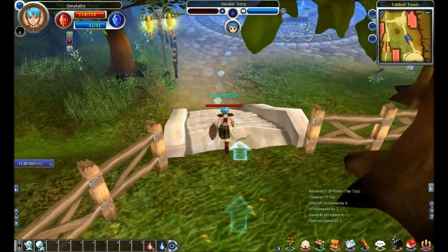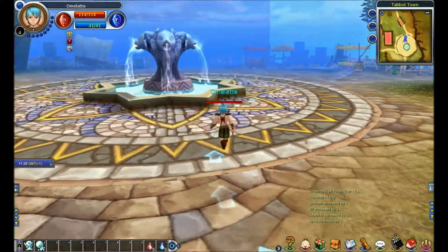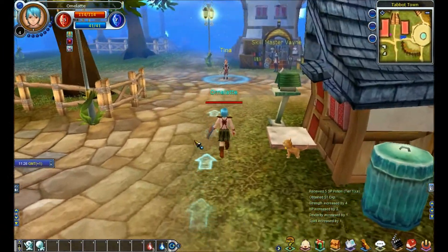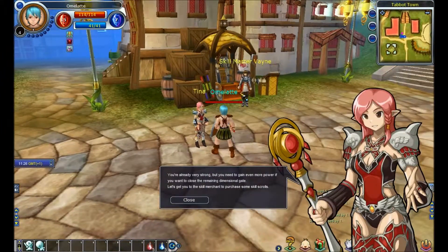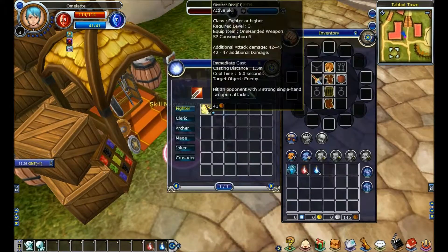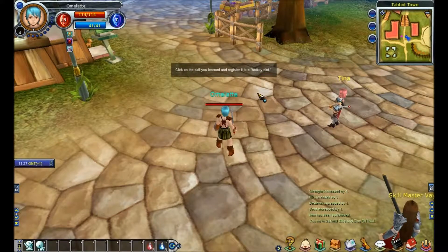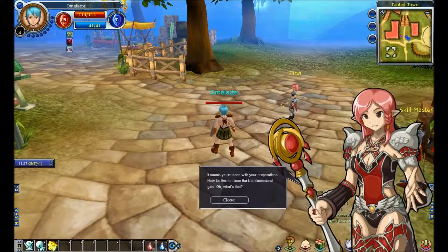Awesome. I already returned. Okay, I left. I'm following the arrows to go meet Chris or Tina — or maybe she's called Christina. Vain? Seriously? They call it Vain? Buy a skill from Vain. Follow the arrows. And they actually give you enough money to buy NPC gears and stuff now.